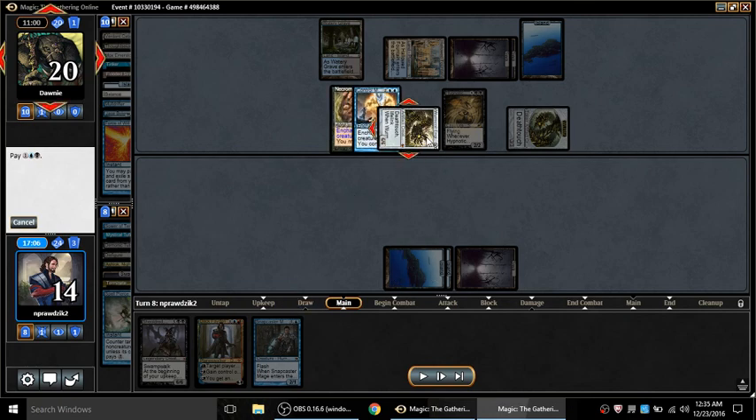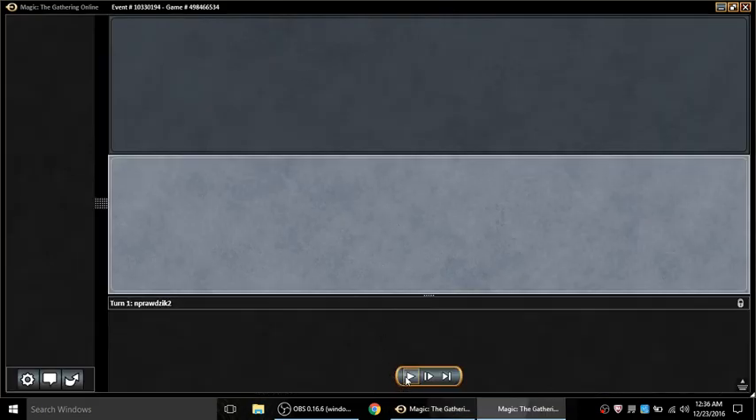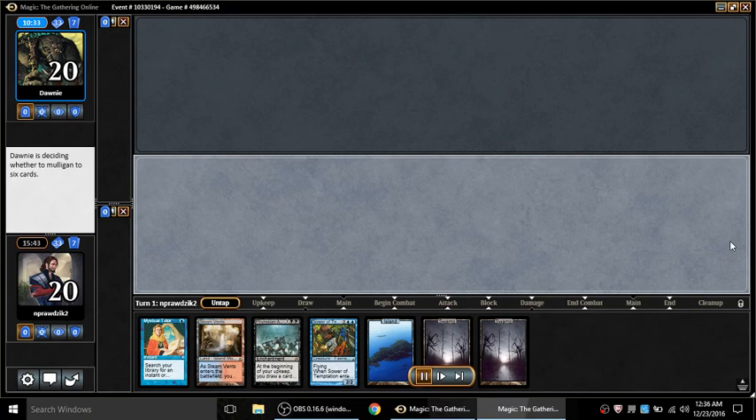I'll steal the Worm Coil with Dak and then I'm in business. The problem is I'll be taking three and three - I take nine, drop to five, then three from the unblocked. By the time I steal the Worm Coil it's tapped, I take three more and I die. That's kind of how that game proceeds. Let's hope game three actually plays out.